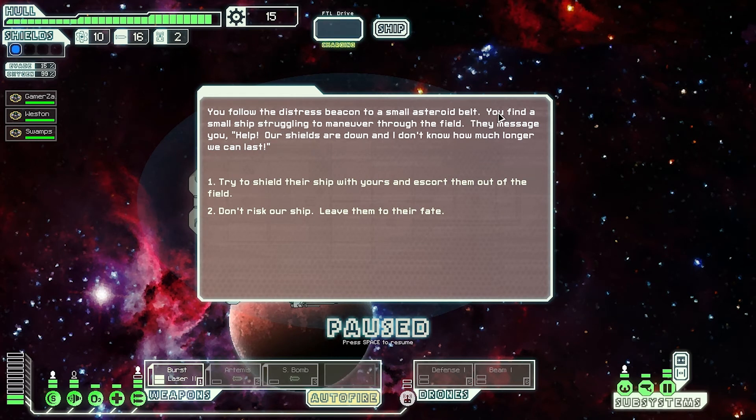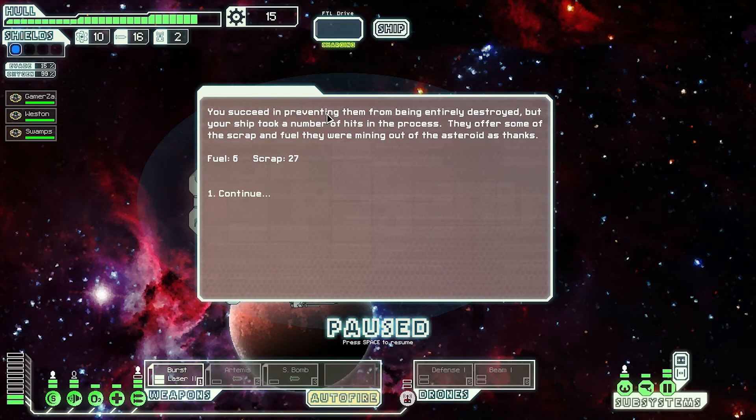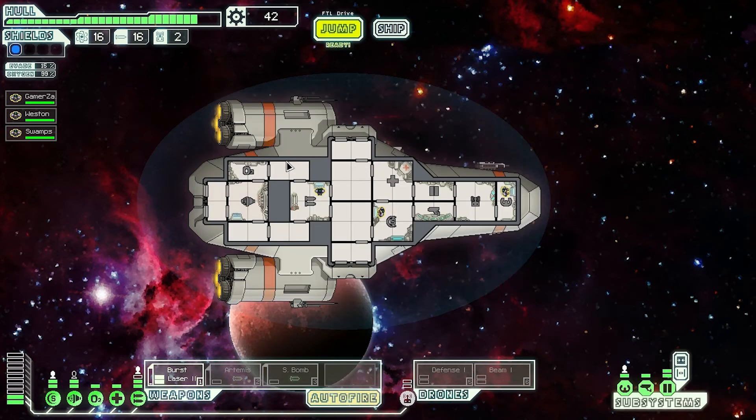You follow the distress beacon to a small asteroid belt and find a small ship struggling to maneuver through the field. They message you: 'Help — our shields are done and I don't know how much longer we can last.' Try to shield that ship with yours — don't risk it, leave them to their fate. I'm going to try to protect them since my shields are doing okay. You succeed in preventing them from being entirely destroyed but your ship took a number of hits. They offer fuel, six scrap — 27 total. That's worth it.